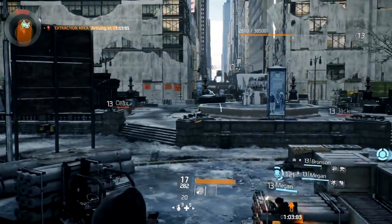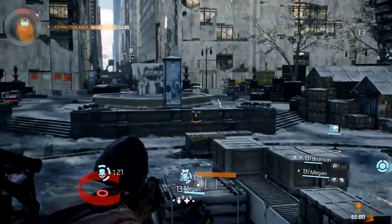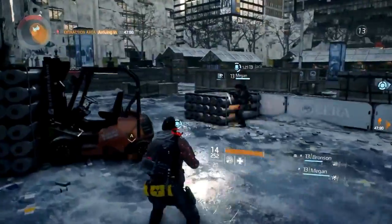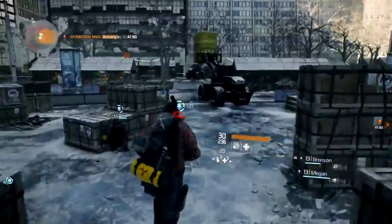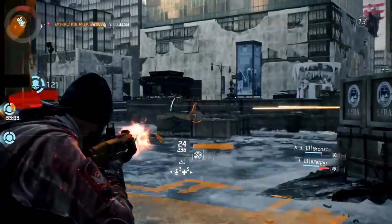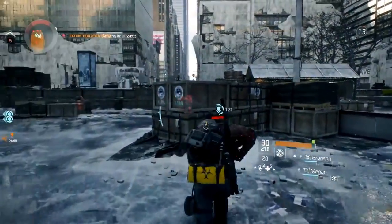They're set up in really good positions to take out anyone who comes back. Bronson and Megan are laying down damage from the front line and Ryan is supporting from behind. It's really important in the game to always be in cover whenever possible and make sure you're not being flanked. Ryan tosses a healing grenade as he runs past Bronson. They focus on the two players directly in front of them — 30 seconds to extraction, 30 seconds left to stay alive and control the area.